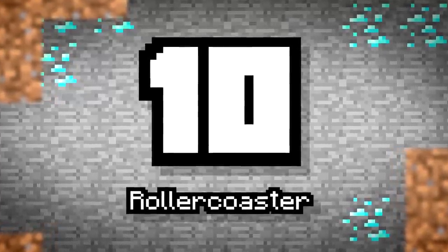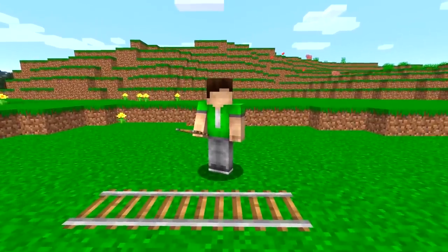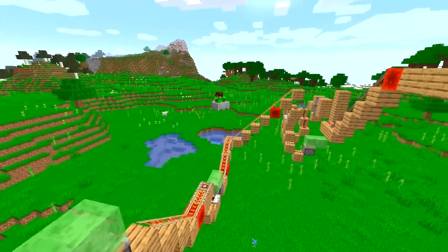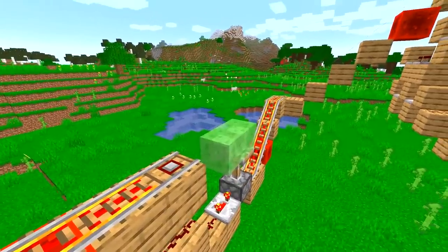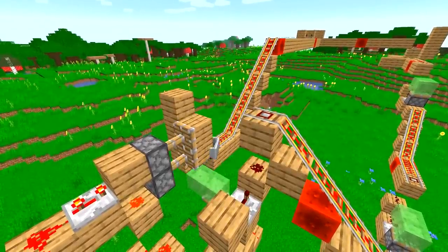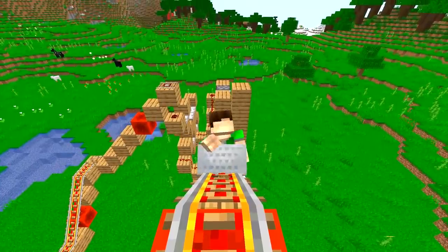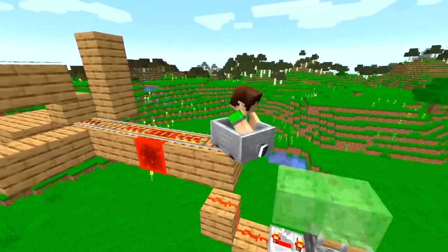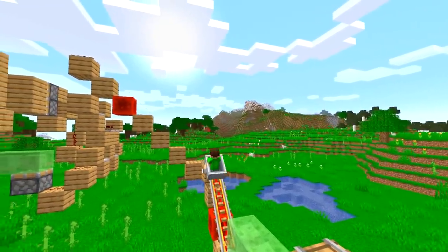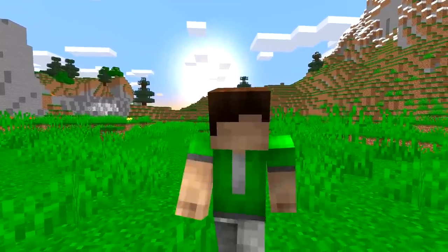Number 10: Roller Coaster. The most organic and original of all the vehicles we've seen today. As it happens, the roller coaster is also one of the easiest to build — well, depending on what type you want. Roller coasters don't have a specific design; they're only limited by your imagination. Big or small, fast or slow, even areas with long drops, piston jumps, and even more. You can utilize slime and honey blocks in conjunction with pistons to push and bounce the cart around as if it were a pinball machine, creating some intense and crazy combinations of coasters. What's something you always include when you build a roller coaster? Let us know in the comments down below.